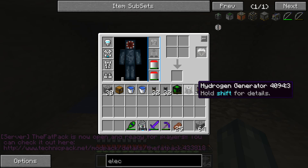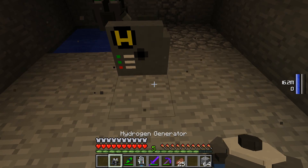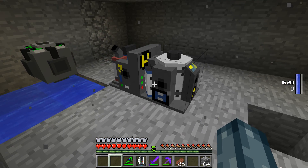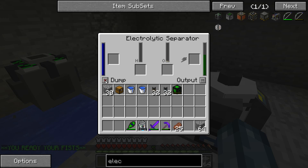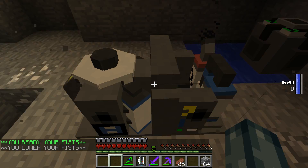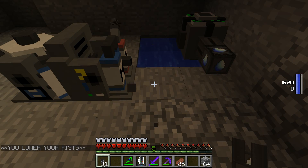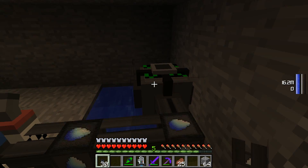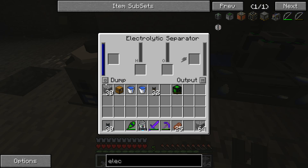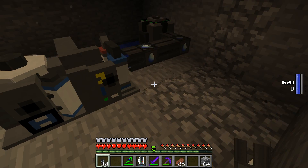Then you're going to want to get your electrolytic separator, put that down here, then put the hydrogen gem next to it. The electrolytic separator already had some hydrogen in it, so that's just going to generate a little bit of power — ignore that, that won't happen because yours won't have hydrogen in it. Then you're going to want to get some mechanical pipe and connect the electric pump with the electrolytic separator. One thing you are going to do: this starts on an X — you're going to click it so it goes to an O, because an O is what you want. The hydrogen gen, you don't actually have to do anything to that.